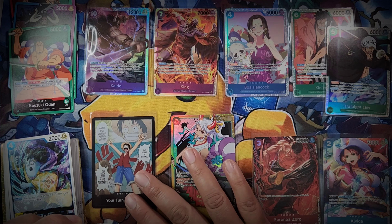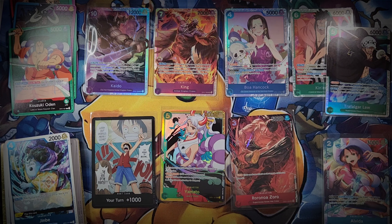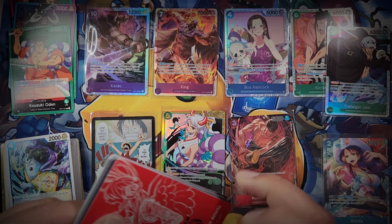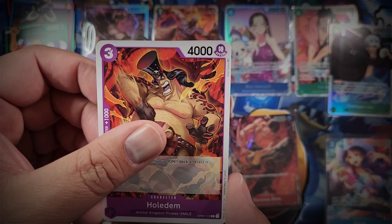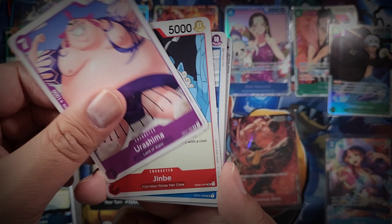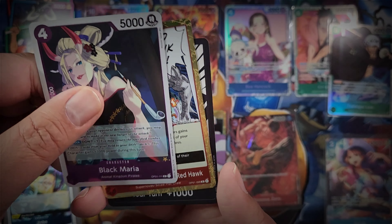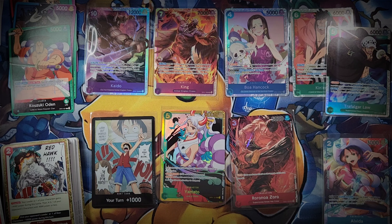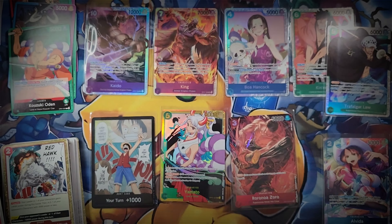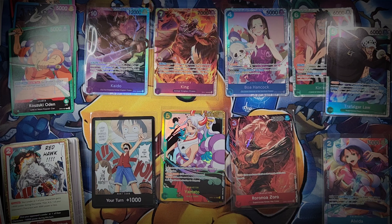Let's pop that down here with our alts. We're down to the last few packs. Is there going to be another alt in this box? We've got one alt and one secret rare so far. Feeder, Cavendish, Officer's Agent - Holdem, Otsuru, Urashima, Jimbe, Mr. 3 Galdino, Ulti Mortar, Black Maria is our rare, and Gum Gum Five Pistol Redhawk as our second rare. How many packs do we have left? Four packs to go.